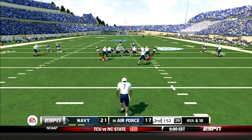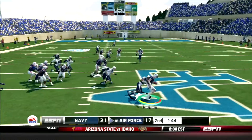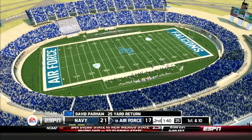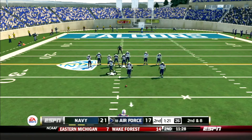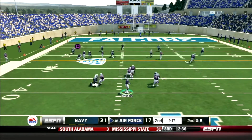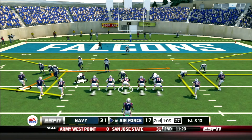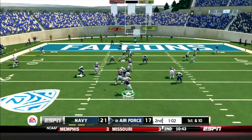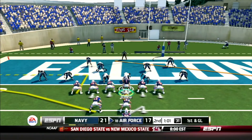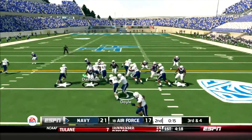Trailing 21-17, Doyle is hurt and going to take a possession off. Parham takes the kick at the 40, cuts outside, breaks a tackle, gets to the 35-yard line — a 25-yard return putting Air Force in great position. Battle in an empty set, tall in the pocket, hits Morris across the middle — the all-American spins back inside and gets down to the 15. Battle sees Wiley going to the pylon — it looks like a touchdown, but the refs rule him out at the one-yard line.